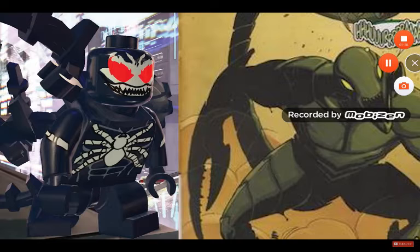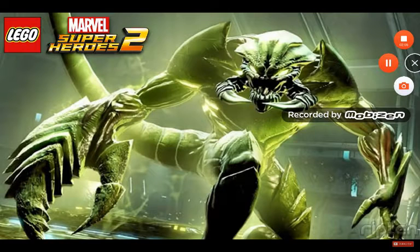Maybe he'll even have a unique transformation animation for Scorpion 2099, but we'll just have to wait and see. Scorpion 2099 is sick — one of his hands is mutated into a massive pincer and he can also walk on walls. Just imagine this guy as a LEGO minifigure. That would be so cool.